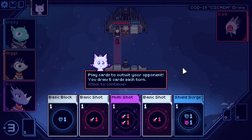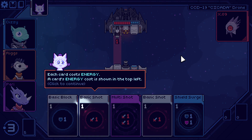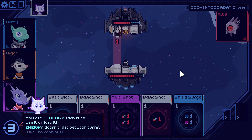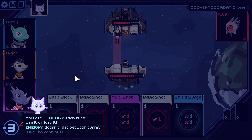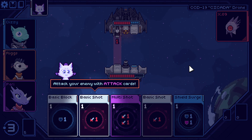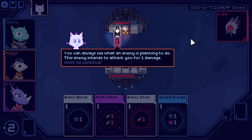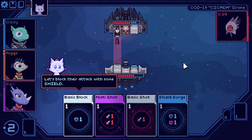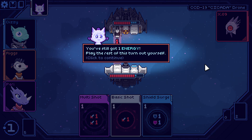The tutorial explains: play cards to outwit opponents, draw five cards each turn. Each card costs energy — shown in the top left. You get three energy each turn, use it or lose it, energy doesn't carry between turns. Attack your enemy with an attack card. You can always see what your enemy is planning — the enemy intends to attack for one damage. Let's block their attack with some shield.